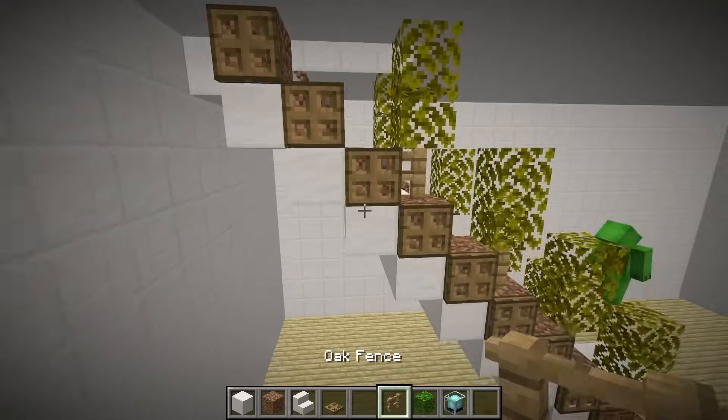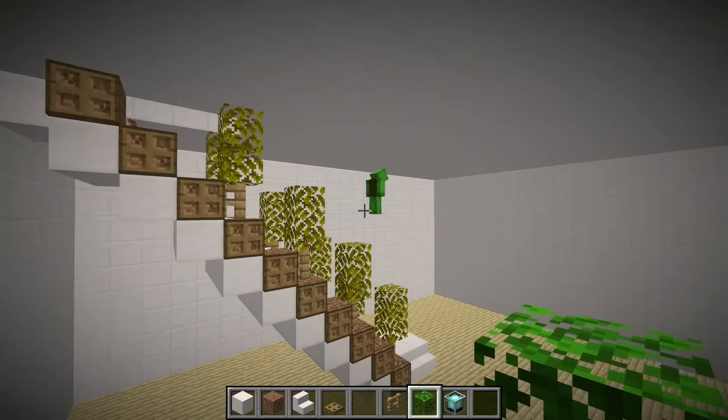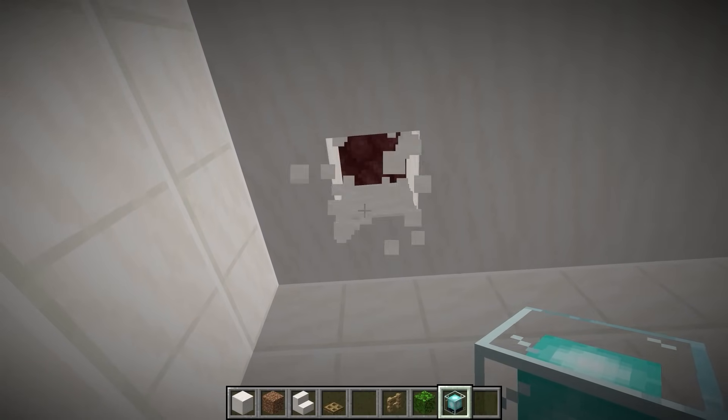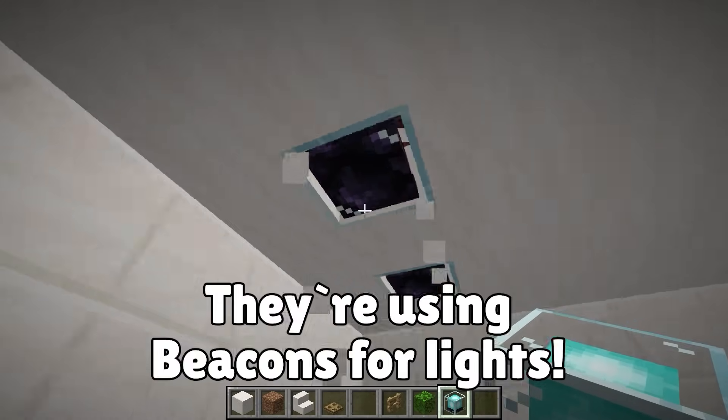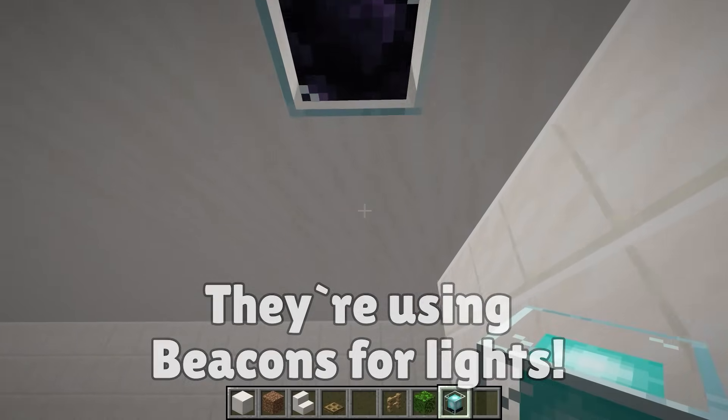The plan is for this area to be the living room — I want to make it very extravagant. Let's put some lights on the ceiling. I'll use beacons — they're really bright. Extremely bright.